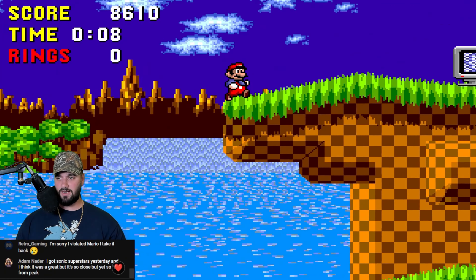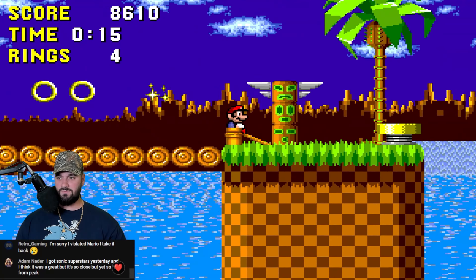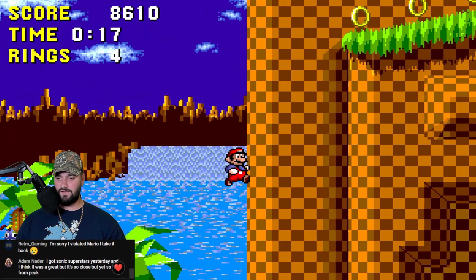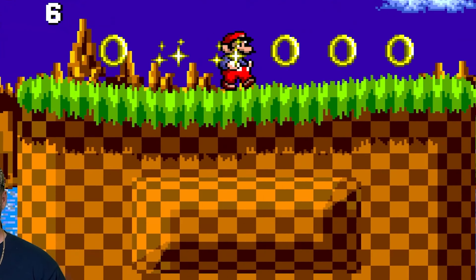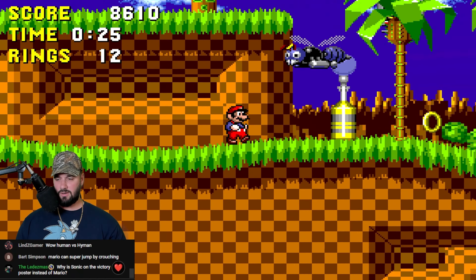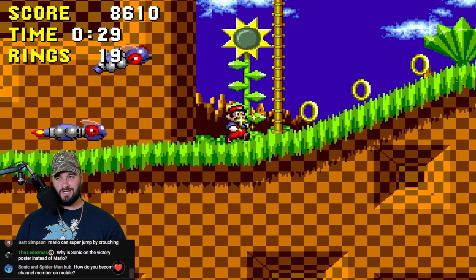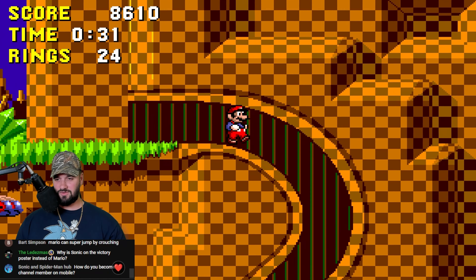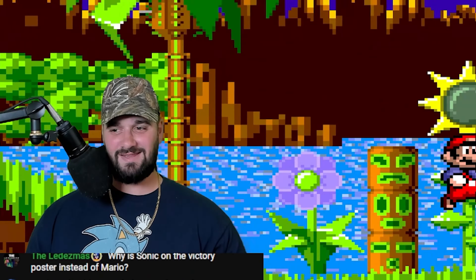I can't think of the last time I played the original Sonic 1. How am I gonna take out Eggman? Even this part might be a problem — I'm gonna have to make sure I don't take the lower path because he doesn't have a spin dash. Sonic doesn't have it in Sonic 1 either, but Mario doesn't have the roll ability. You have to completely change up your strategy. This ain't no Sonic game, bro — this is a Mario game.